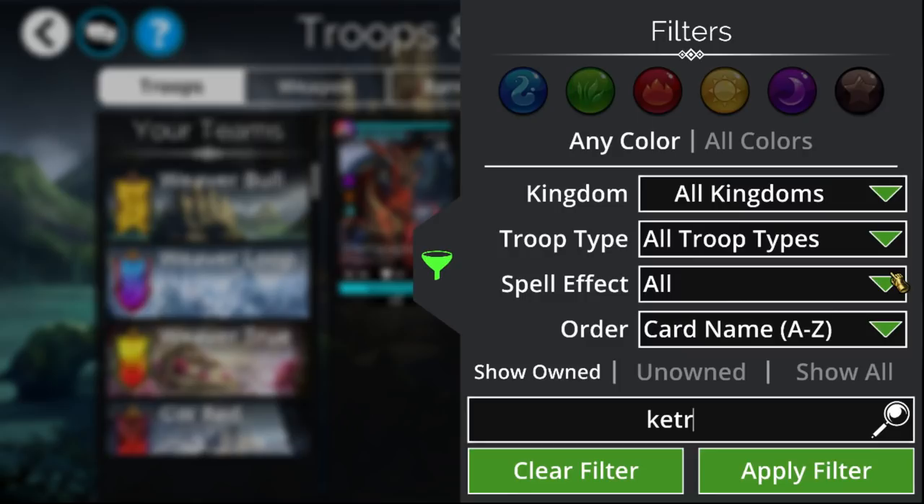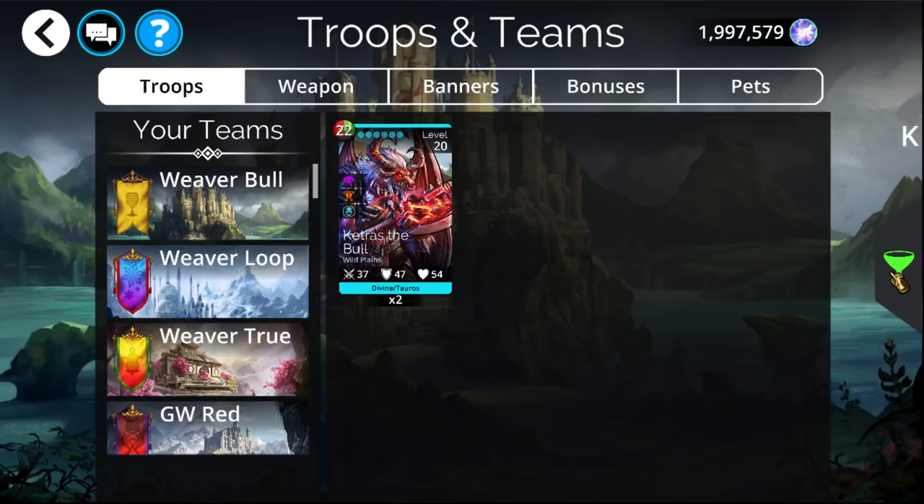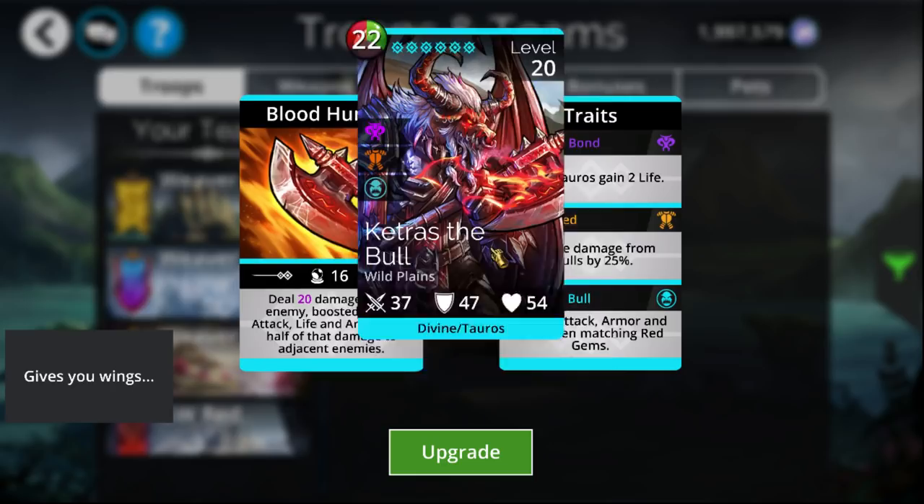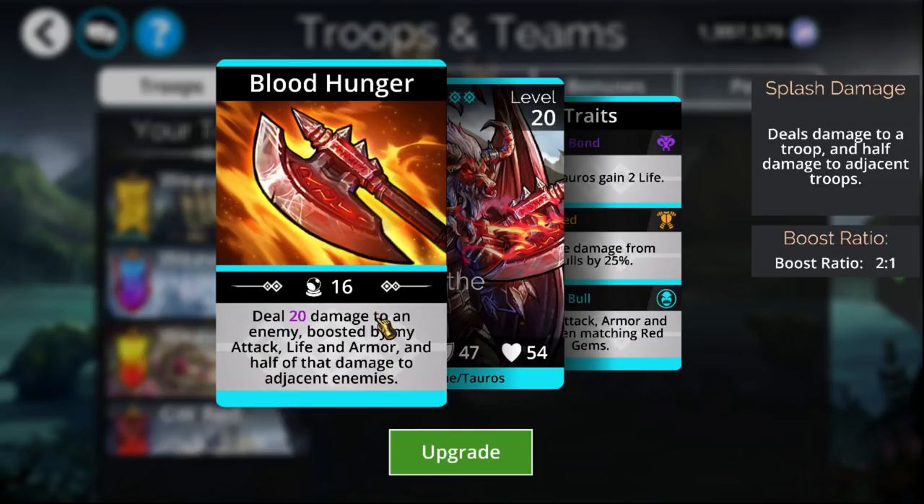Other than that, there is Ketras the Bull. He is very similar to Ubastet, except that he gets weaker or stronger based on how many stats he has — generally weaker unless you're putting something on the team to help get you higher stats. It deals a high amount of damage to a single enemy and then does adjacent damage, with a boost ratio based on how much attack, life, and armor it has. If those stats are getting lower, he'll be doing less damage. But if you have something on your team that buffs those stats — like a Divinia constantly giving you HP — then the damage will be increasing. He also does half to the adjacents, which makes it very similar to Infernus — basically a combination between the two. The only real big downside is, unlike either of them, it does not have any kind of board control.